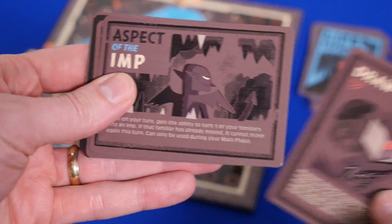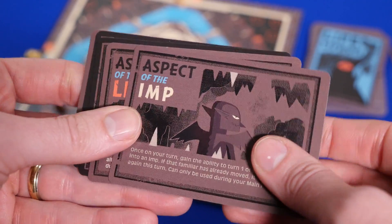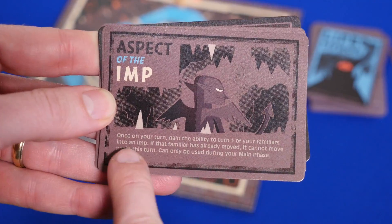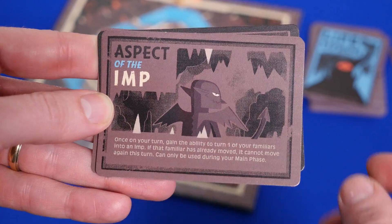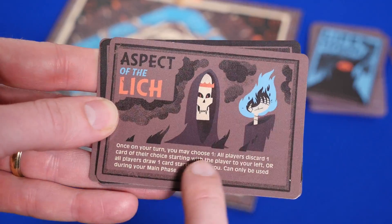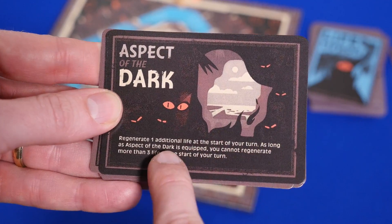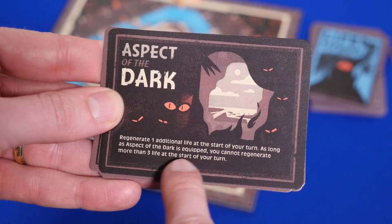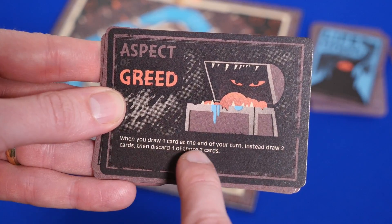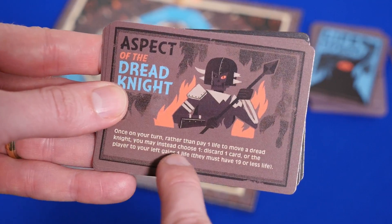There are also five aspect cards. When a draw aspect card is played, all aspect cards are discarded and the active player chooses one of them, then passes the rest around the table until all players have one. They do things like: the aspect of the imp can give you the ability to turn one of your familiars into an imp; the aspect of the dark lets you regenerate an additional life at the start of your turn, but you can never get more than three; the aspect of greed lets you draw two cards then discard one at the end of your turn; and the aspect of the dread knight helps you with moving the dread knight.